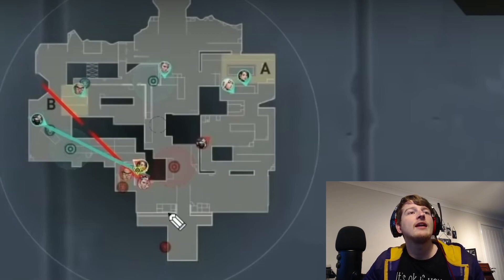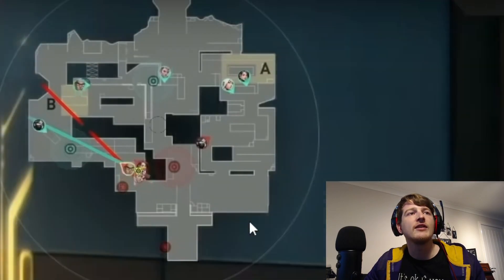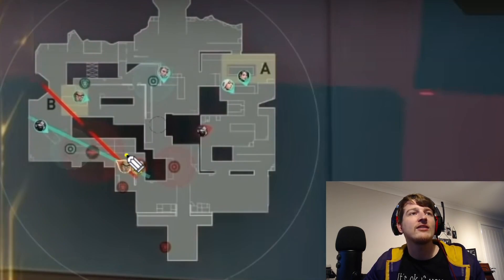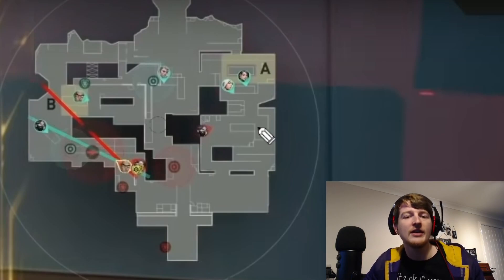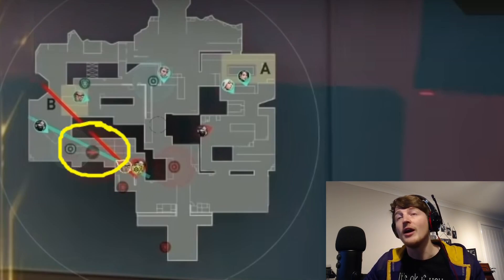The first thing to point out is in the pistol round — one thing KAY/O is really good at is exactly what Victor does here. On attack, they're grouping toward B, and he throws the knife. It lands and covers all of this area, and because it hits no one, it tells them no one is playing close. A drone can't necessarily find everyone in all those aggressive corners on Icebox, but a KAY/O knife is so much better — it straightaway tells you no one's close, we're good.